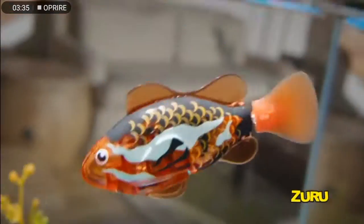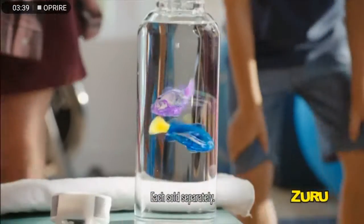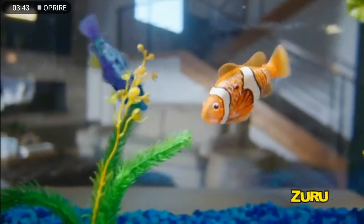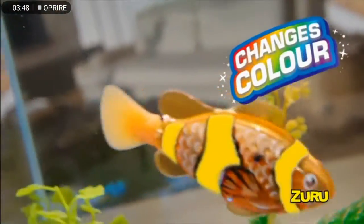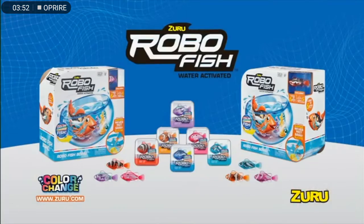Robo Fish. Come to life in water and swim just like a real fish. Bright and colorful fish on the outside, with water-activated micro robotics on the inside. Robo Fish even change color when they get wet and swim in five different directions. You can collect all six — each sold separately.